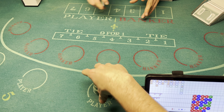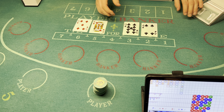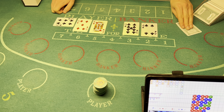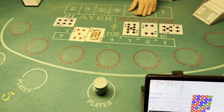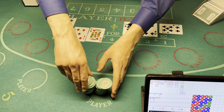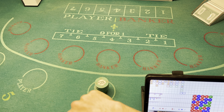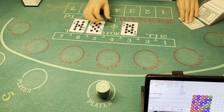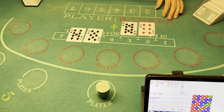Let's double it up — $400. Zero one — player wins! Players takes $400. We are getting close to the cut card now ladies and gentlemen, let's do another $400. Seven — player wins! Seven, all right!